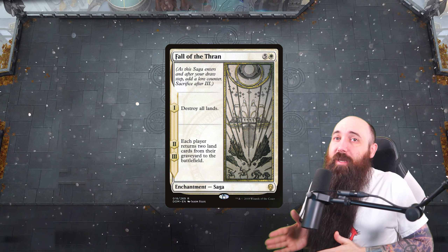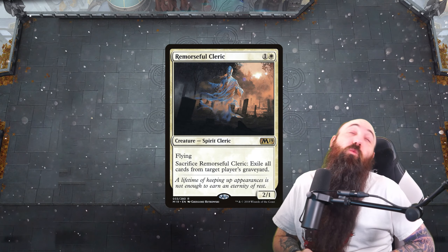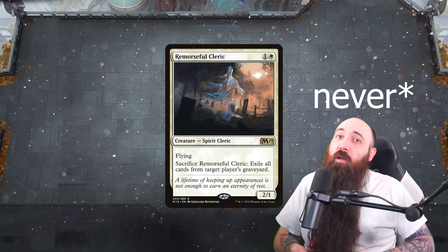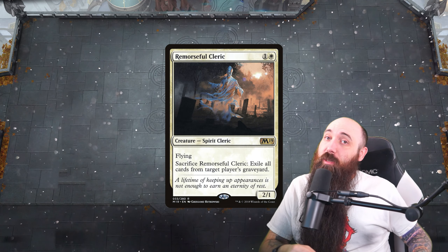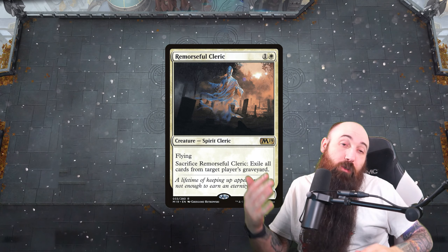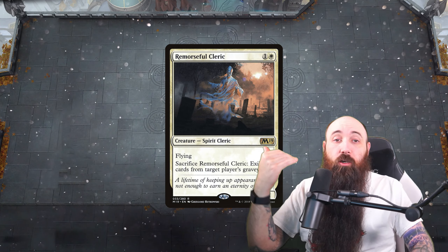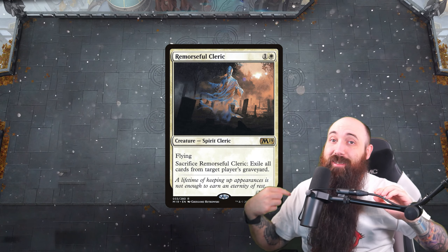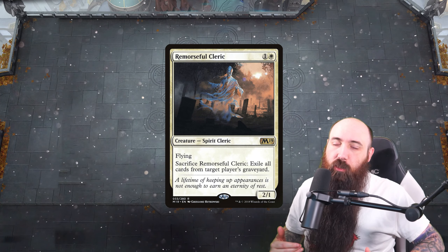We are doing some things a bit different and running Remorseful Cleric. I haven't run Remorseful Cleric in a land destruction deck in a long time. That is our way of exiling people's graveyards, and the good thing about this one is not only is it kind of a win condition — their lands do 2 damage — but 2 damage with flying is nothing to scoff at.